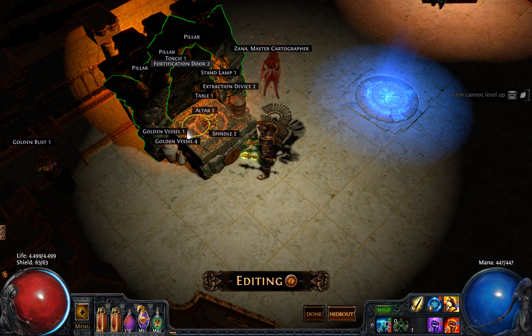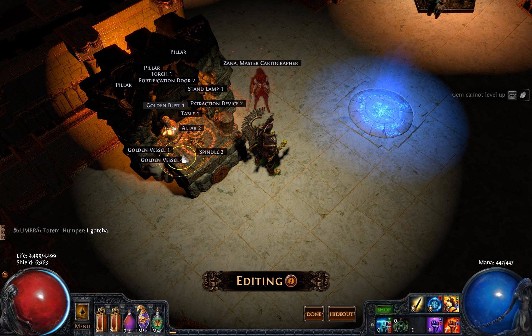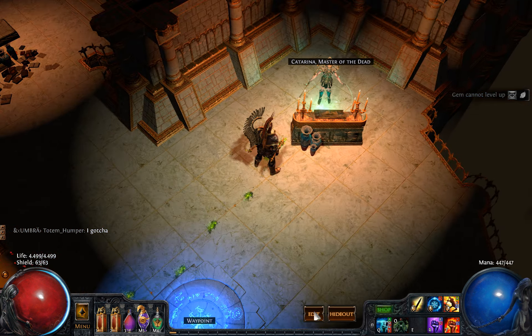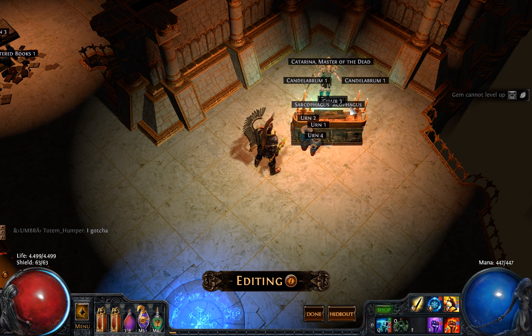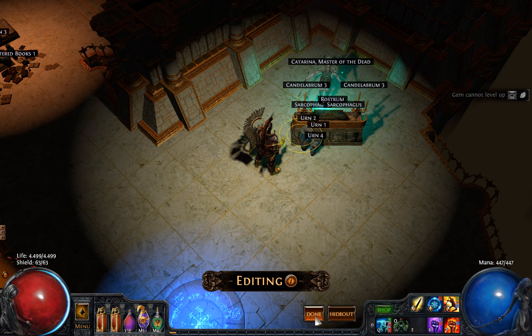Inside it looks really cool. You have these orbs moving around. You can use a lot of different items. I like the stand lamp because it looks like a chalice. I like the extraction device. The spindle looks kind of cool. You have a saw blade in front, and of course a golden bust. Whatever you like, you can add inside it, and even a few items does a lot to make the altar less boring.